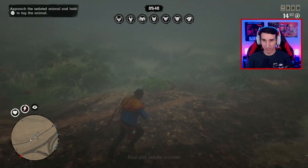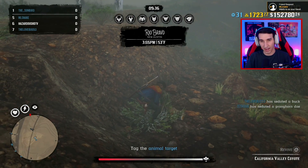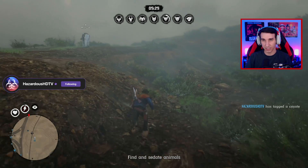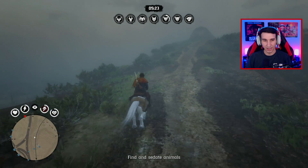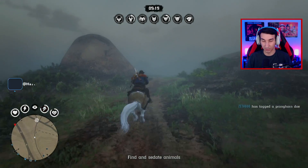You tag it, he's going to fall asleep. Just as you would sample animals in free roam, in this event it's called tagging. You can see at the top we have the elk, the bighorn ram, pronghorn buck, fox, coyote - two different types of foxes - and then an iguana. They're all different types of animals that you need to find and sedate. It's an honestly really fun mode.